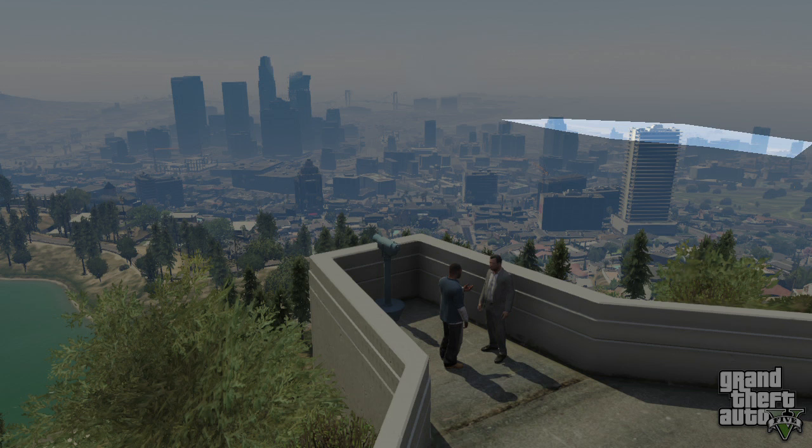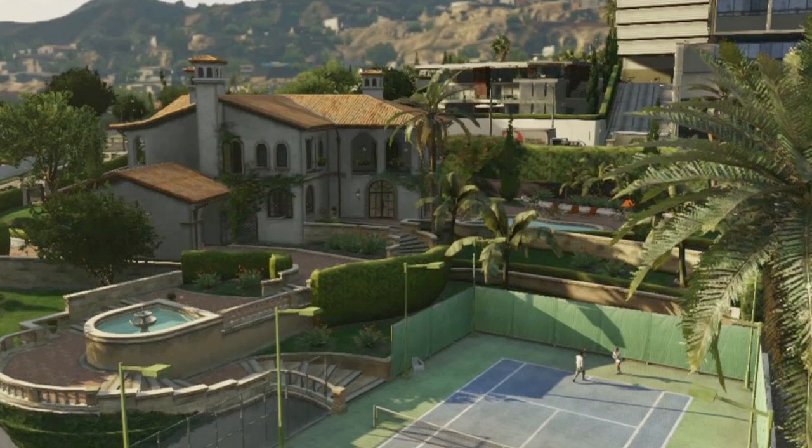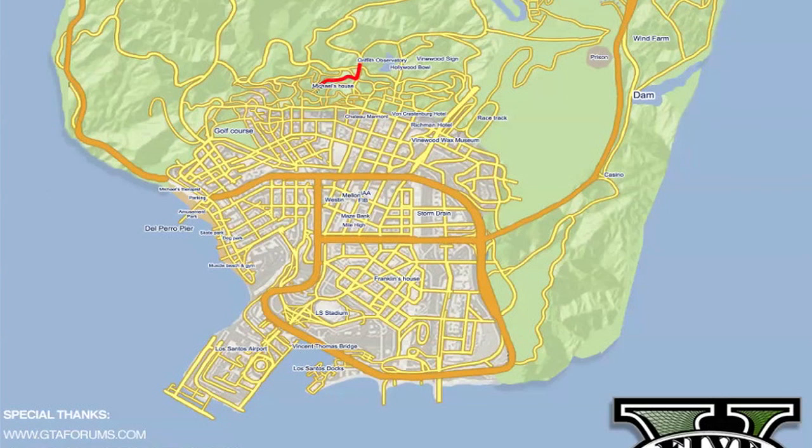Now we're going to get in our virtual car and drive. We're heading down the hills winding from the Griffith Observatory, and you're going to see Michael's house. We know that as part of his sweetheart deal with the FIB, Michael managed to keep a big load of cash, and as a result he's got a really beautiful mansion up in the Vinewood Hills. You can see how beautiful his house is on screen right now, which gives you a sense of the scale and the geography.